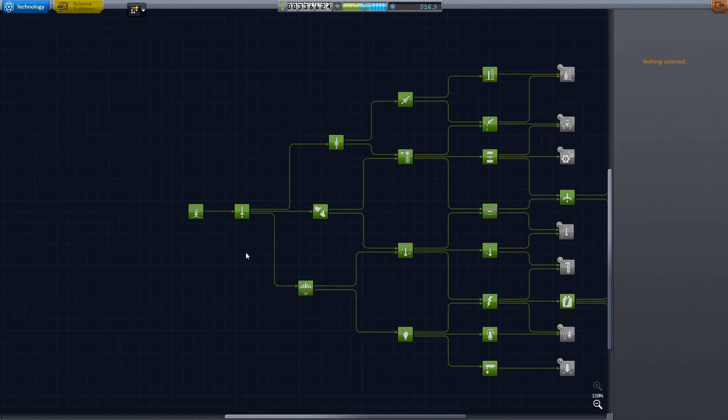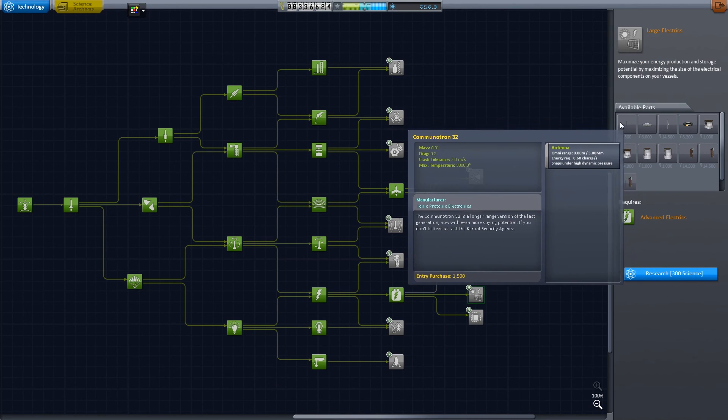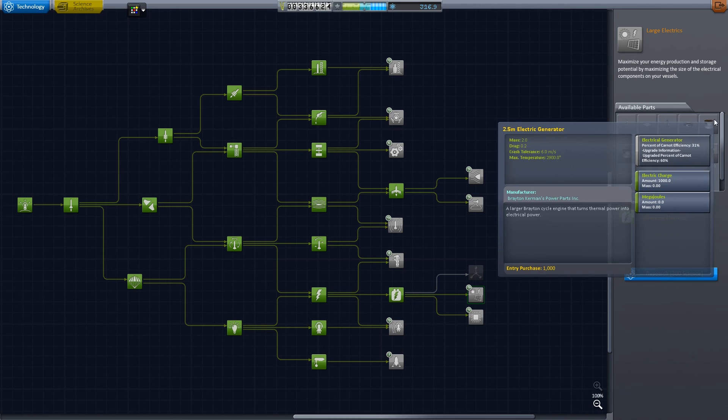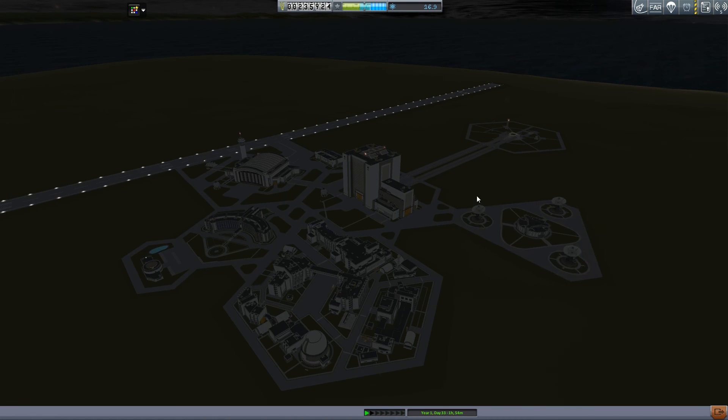We're going to go into the Science here and unlock the node that I really need. It's really out of our range, but I really need that antenna — the Communicatron 32. It also gives us a couple of generators and such, but I really need to use the generators with a reactor, which we don't have yet. So there we go — we just unlocked the parts. And that's going to be it, guys. See you in the next episode.